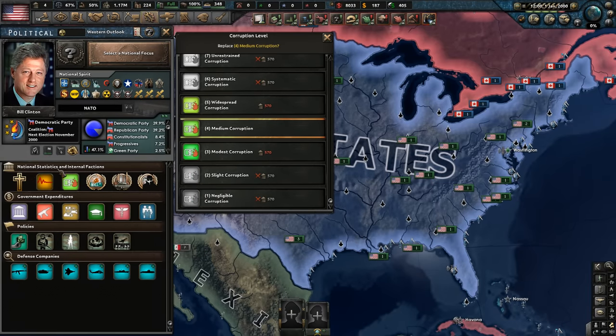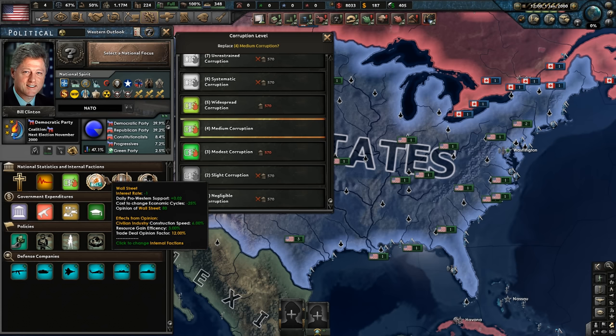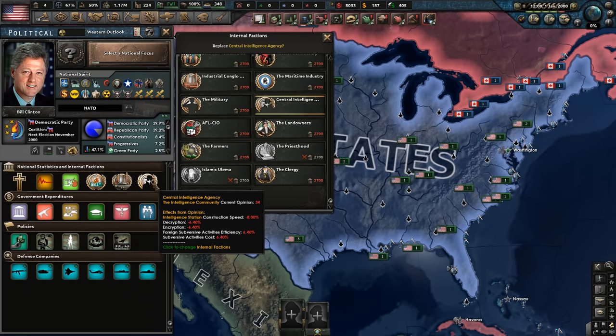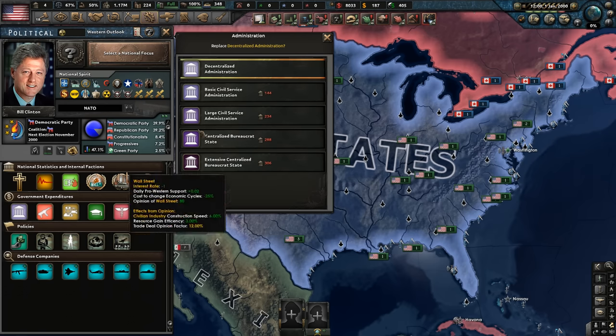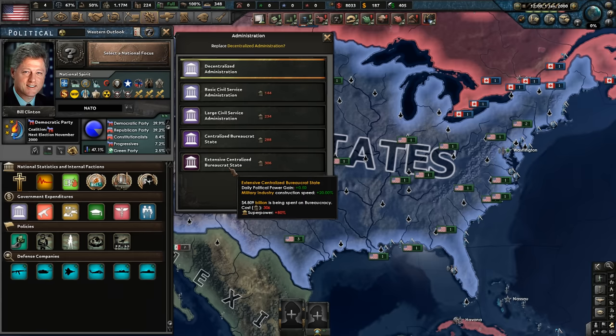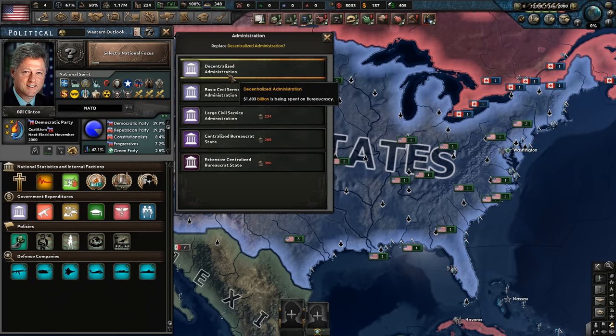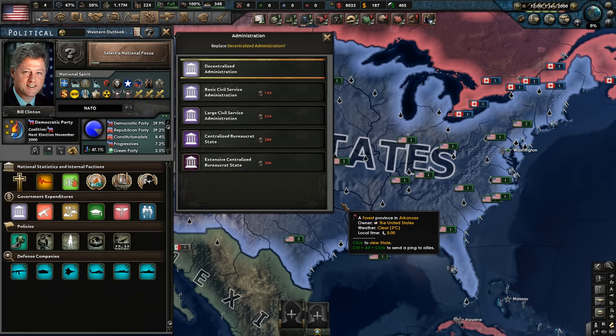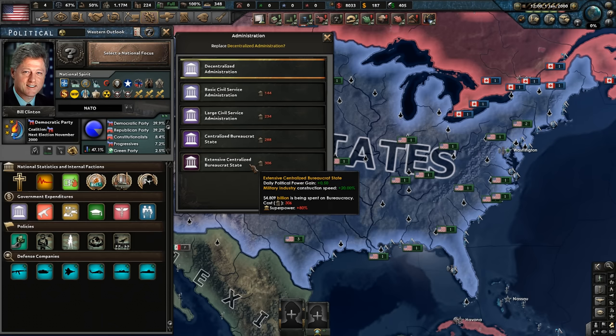National internal factions include Wall Street, the military-industrial complex, and the CIA — that's hilarious. We're currently mostly decentralized rather than a centralized bureaucratic state. For the individual, decentralization is great, but as we're playing as the state and want to conquer factions, I think we want to try and increase centralization.